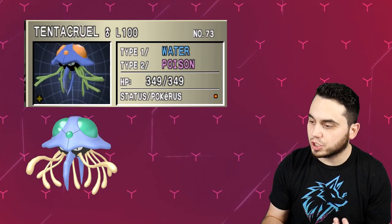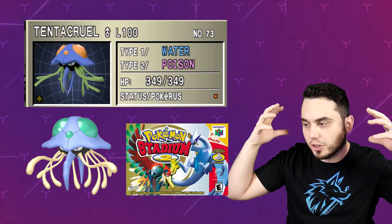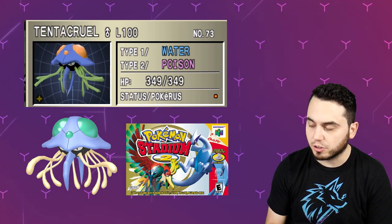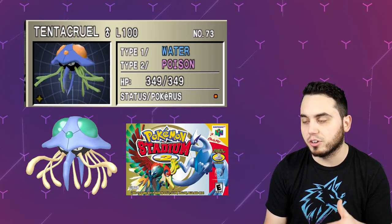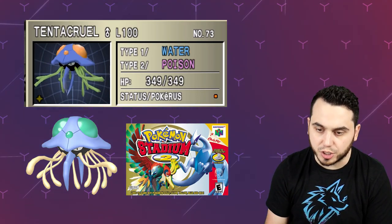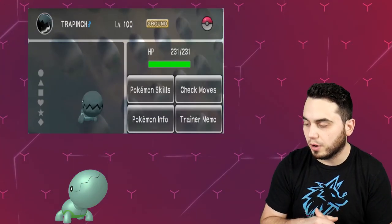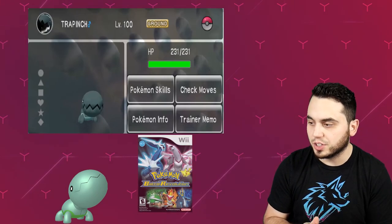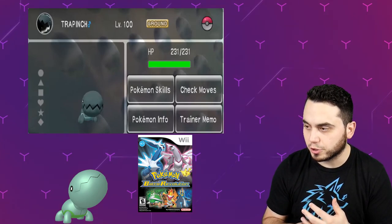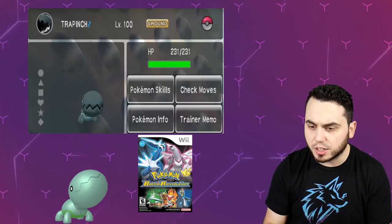Tentacruel has a little bit of a difference as well as a Shiny form. We can see that its tentacles have changed a little bit, and its orbs are a little bit different — they're orange instead of green. The body itself is pretty similar, but overall just a small change for Tentacruel. I like the current Shiny Tentacruel; I've always loved Tentacruel's design. Trapinch has some small changes too — it's a little bit darker color instead of being a more greenish kind of color. This Shiny Trapinch is like almost black or gray, so there are some small differences here for Shiny Trapinch.